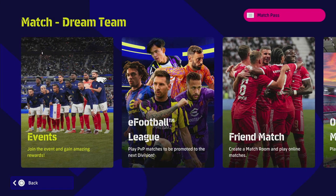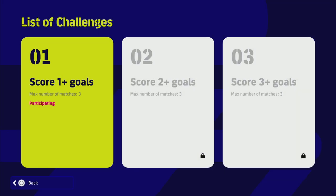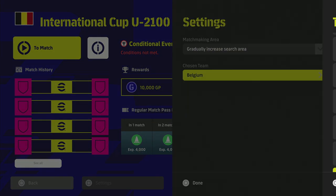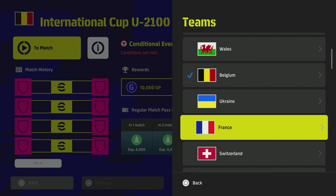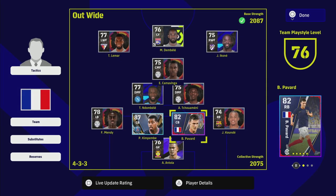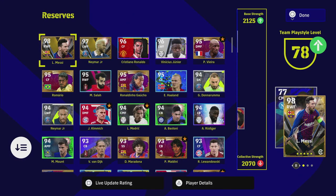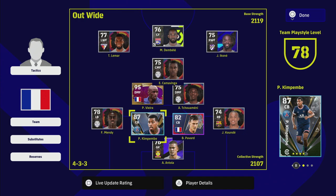Jump back into Dream Team, go back into Events, and once you've decided on your base team, press Square and choose your base team — if you're using French players choose France, English players choose England. Once that's done, you'll see that your conditions are now met. That's because we've got the team strength right.